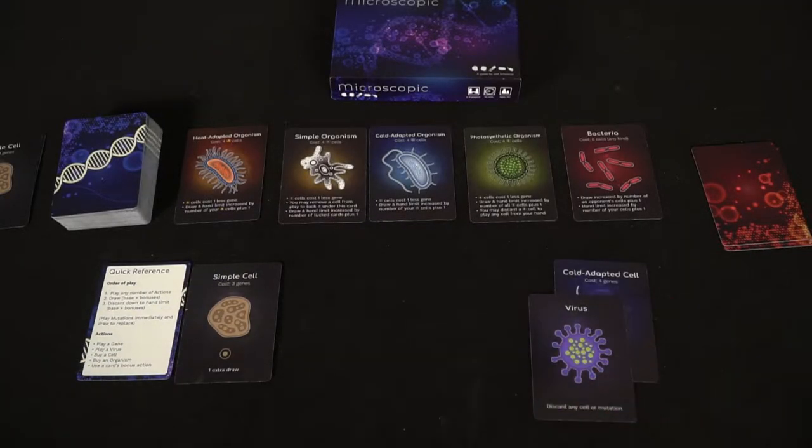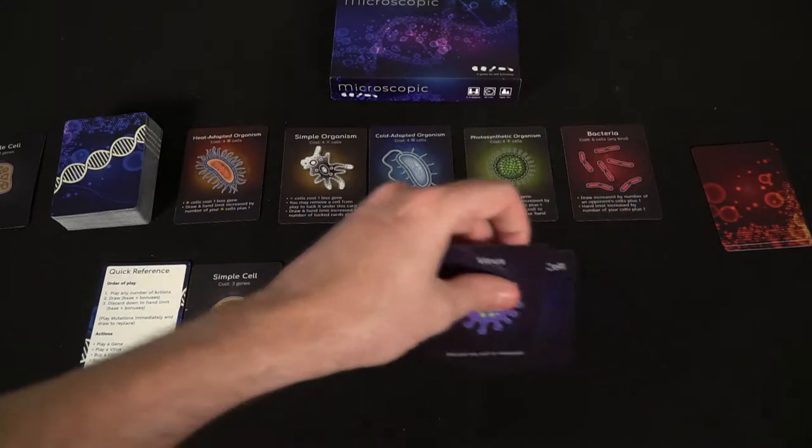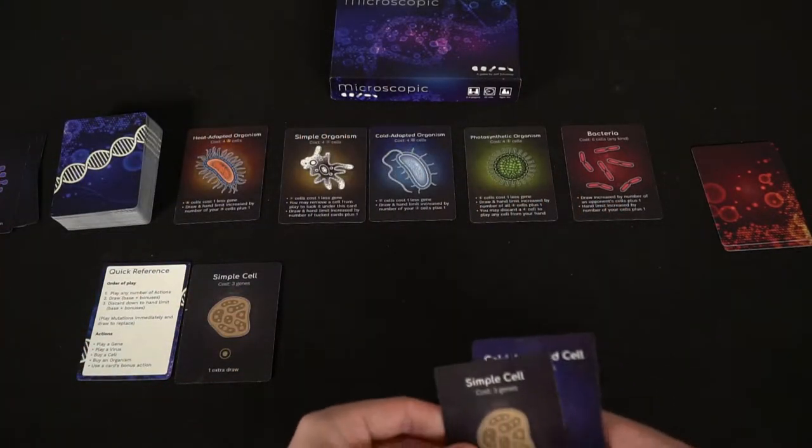The virus removes a cell — you'd typically play it on an opponent's cell or on a mutation. There's also a reason to play it on your own mutation if that mutation hurts your ability to get more organisms. So it's kind of like a useful double-edged sword type of card.